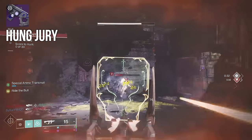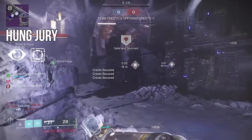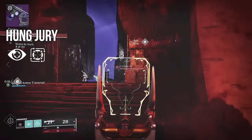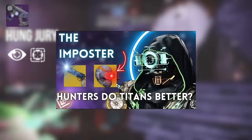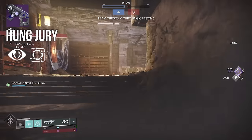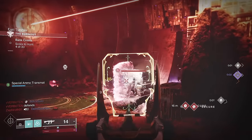For PvP, I like the look of Box Breathing and No Distractions. Both work together perfectly — you're gonna receive less flinch and deal more damage, resulting in easy three-taps. For all the junk I just talked on Hung Jury, I will say this roll is really good in PvP. You could honestly sub out Crimson with Hung Jury in my Crimson radar build and do quite well. Other than Box Breathing and No Distractions, I just think there are a lot more potent options in today's meta.